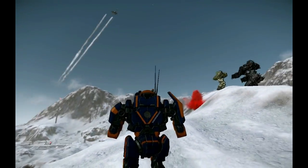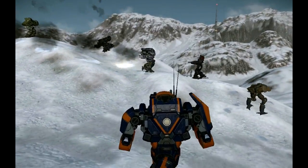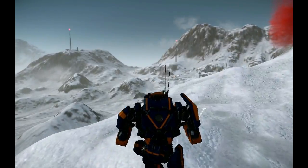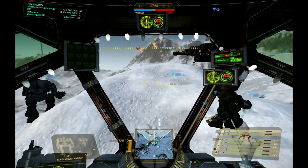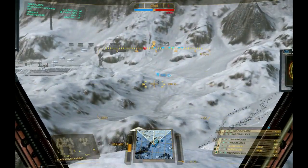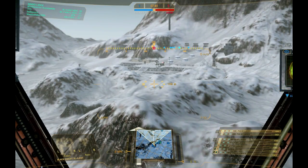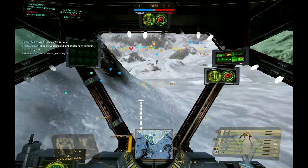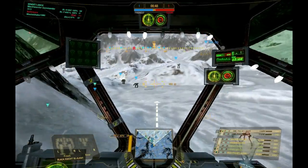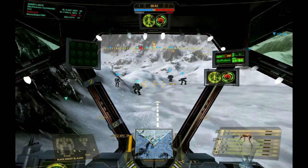The enemy decides to drop an airstrike on us. We move back — the Stalker and King Crab got the bulk of it but they're fine. So we're thinking there's nothing we can do here and we start moving up. Some of my teammates are doing some ballsy stuff, seeing if they can try to move up on the enemy team. As it stands right now, the enemy team has not moved. So we've decided to move up even closer.